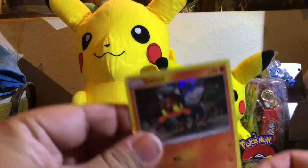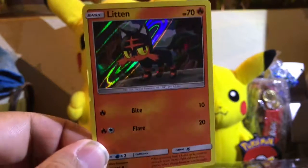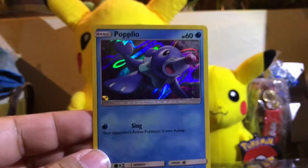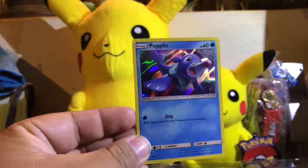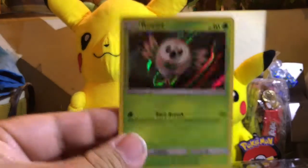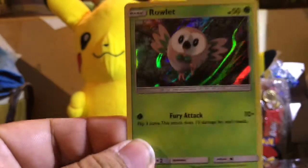So the first starter Pokémon is Litten, the fire Pokémon. Looks really nice — love the background. Then you have Popplio, which is the water Pokémon. The shiny part just makes the card look so much better. Then you have Rowlet, the grass Pokémon. It looks all trippy with the holographic.